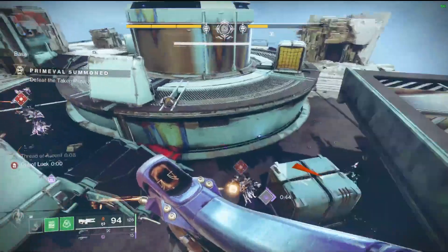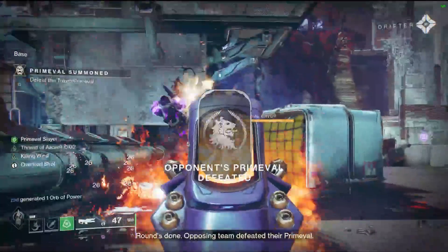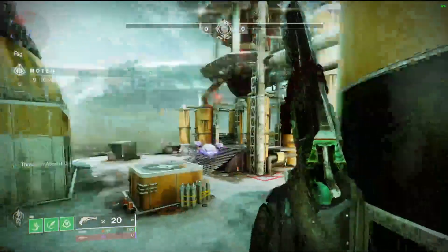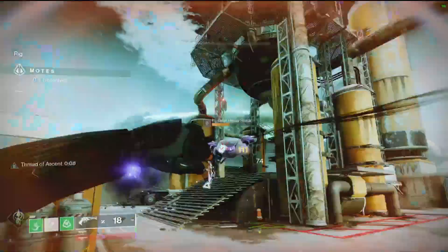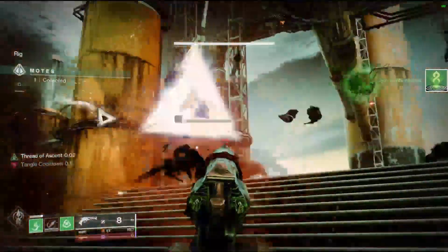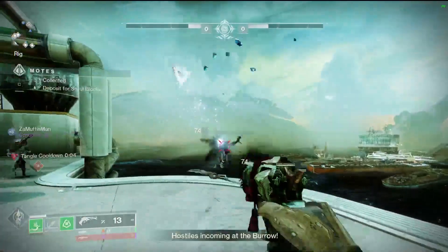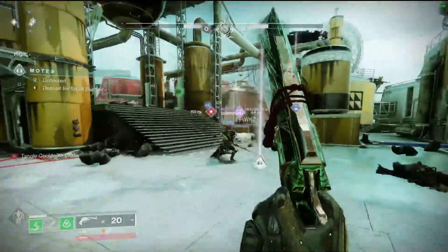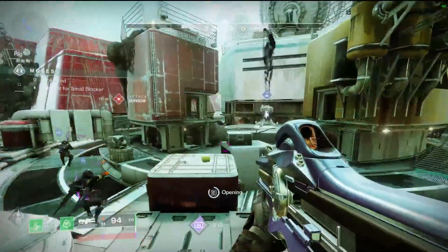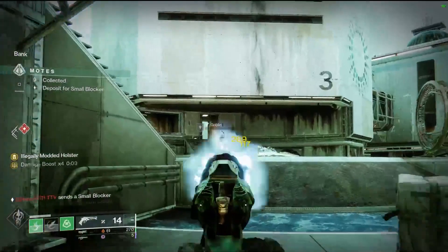Honorable mention: Pressurized Precision. Honestly I'm not a huge fan of the rolls — it's mostly a PvP fusion and I don't play too much PvP. I wish it had more PvE options. A Chill Clip fusion that connects a lot is hard to compete with for a strand fusion. Pressurized Precision is the first strand fusion, which is great, but I expect more strand fusions in upcoming seasons hopefully more kitted for PvE.